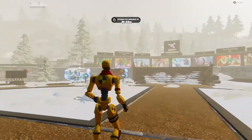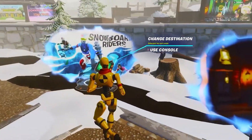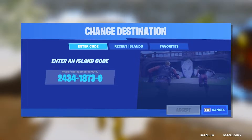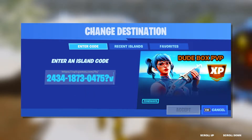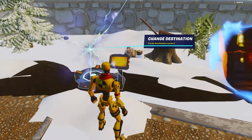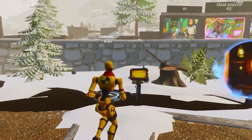Once you've loaded into the creative hub, go to any of the control panels around the map and use them to enter this code: 2434-1873-0475?v=213. Make sure you have the key — question mark V equals 213 — and it should come up with 'Dude Box PVP'. Enter that map and wait for the rift to load.